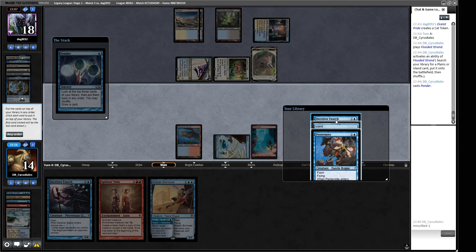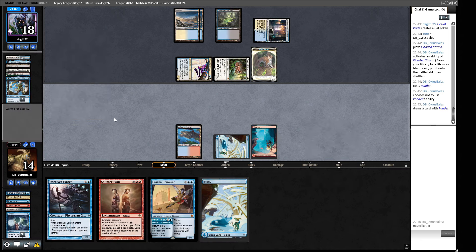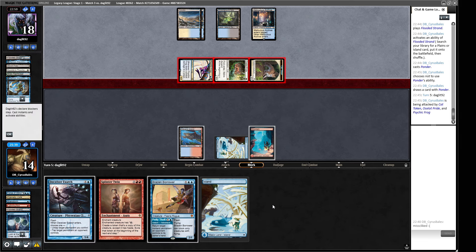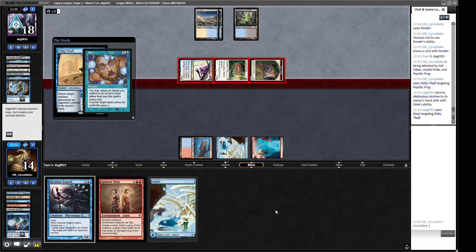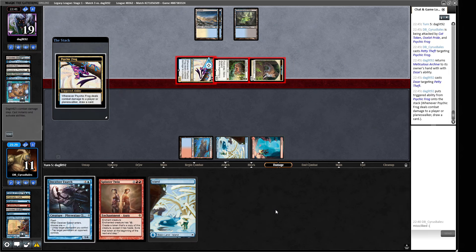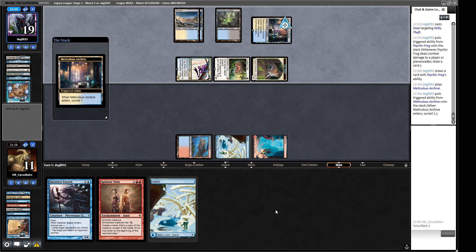Tamiyo's plus one is actually the worst here, so we'll try the Brazen Borrower line. Our opponent fights over it. They let it go and replay on their second main phase — unless they have a clean answer. Yeah — they bounce it back, and now our opponent gets to see what we're all about, which is not ideal. They used the bounce to reset their surveil land. Things are getting tough — though they were tough from the start because of the horrible keep.